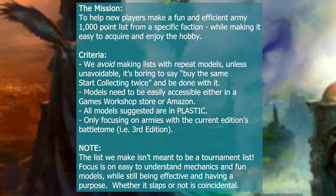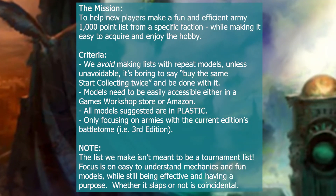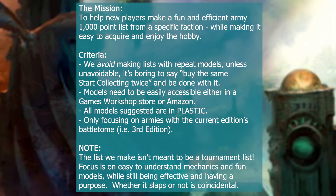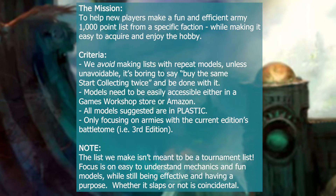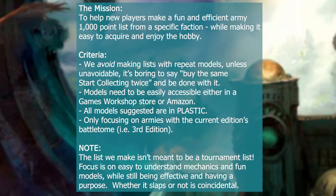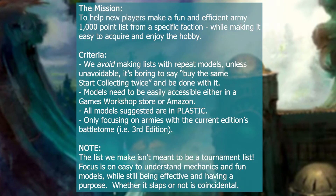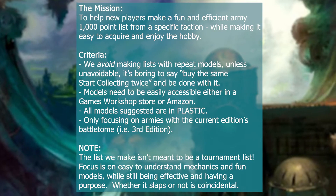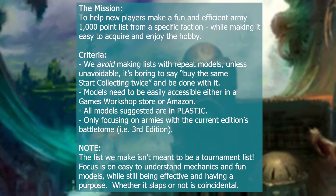The criteria are as follows: we avoid making lists with repeat models, models need to be easily accessible either from a Games Workshop store or Amazon. I like to support local but sometimes prices can't be beat online. All models suggested are in plastic, and we only focus on armies with the current edition's battle tomes. We're in the third edition of Age of Sigmar, and some armies still only have their second edition rules — I don't want to do videos on them until they get their new rules, because the videos will go out of date quicker.